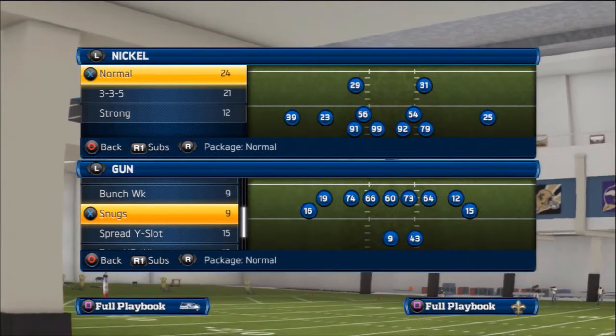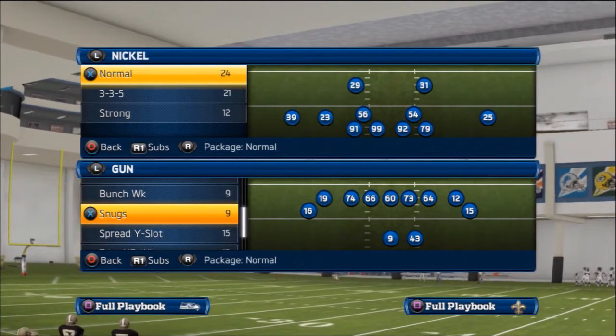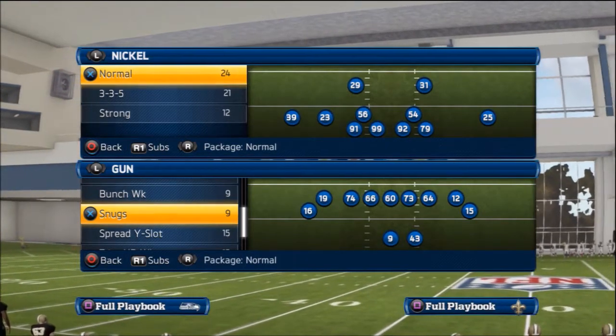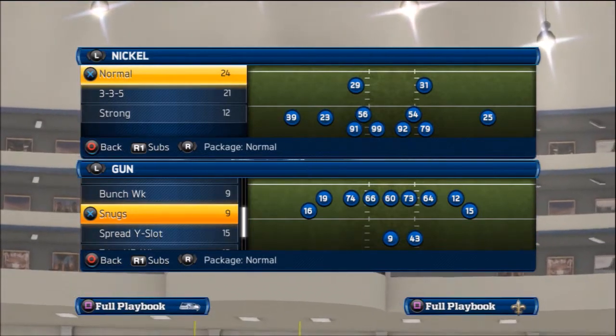What's up YouTube, Steven here. Back with I believe part 5 of the Pittsburgh Steelers offensive scheme. We already broke down our base play, our base formation, ace, flex, pair, twins, whatever it's called. We also went over the pit doubles. Now we're going to take a look at the gun snugs.